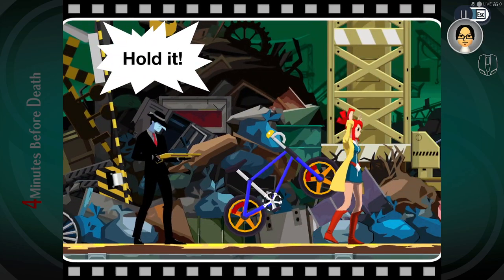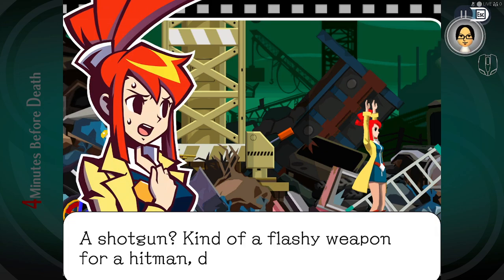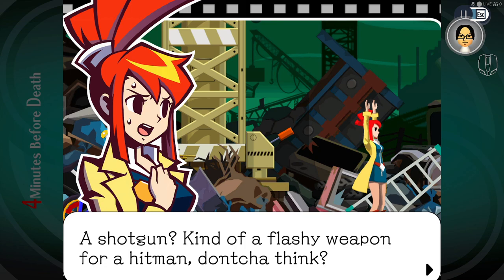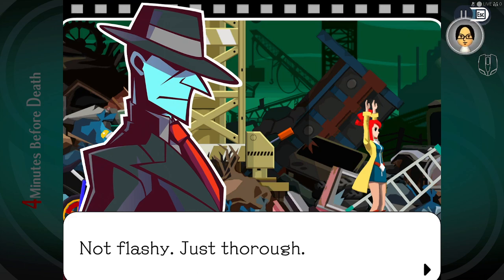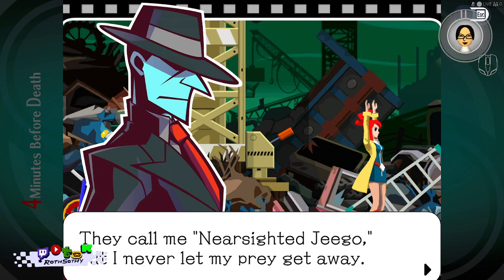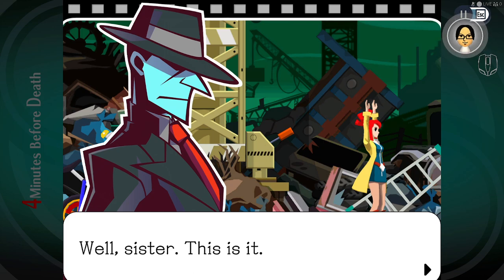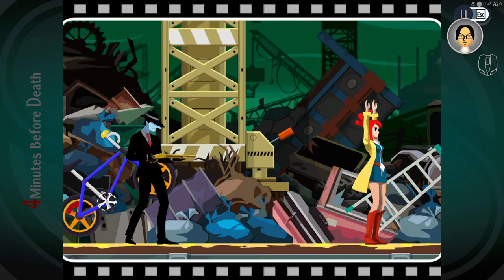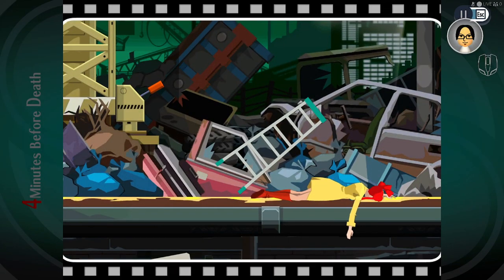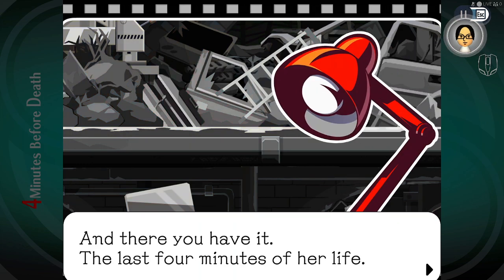What if I use the bike? A shotgun — what kind of flashy weapon for a hitman. 'They call me nearsighted Jigo, but I never let my prey get away.' 'Ever thought about just buying a pair of glasses?' 'Well, sister, this is it — two things are looking pretty dim right now: my eyesight and your future.' And there you have it — the last four minutes of her life.